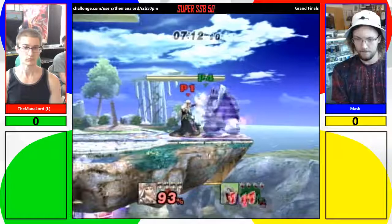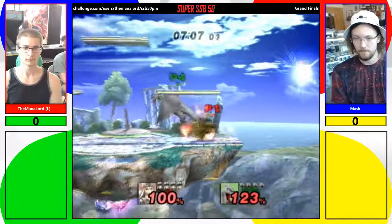Oh wow, he can float too. That Zelda forward air and back air is just too strong. Yeah, both of them have a sweet spot — they have the little spark at the toe. Just like Melee back air.